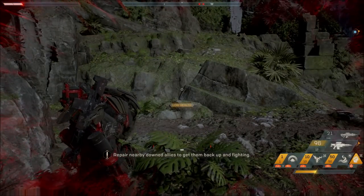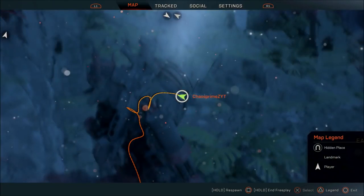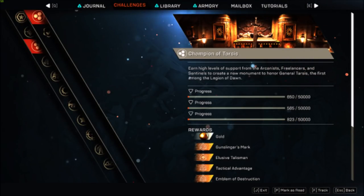So how do you unlock this? First you need to get to faction rank 3 — that is your first objective, and not just for one faction. You need to get to faction rank 3 for all three factions, complete their questlines, and then once you've done that, the questline for Champions of Tarsus will become available.